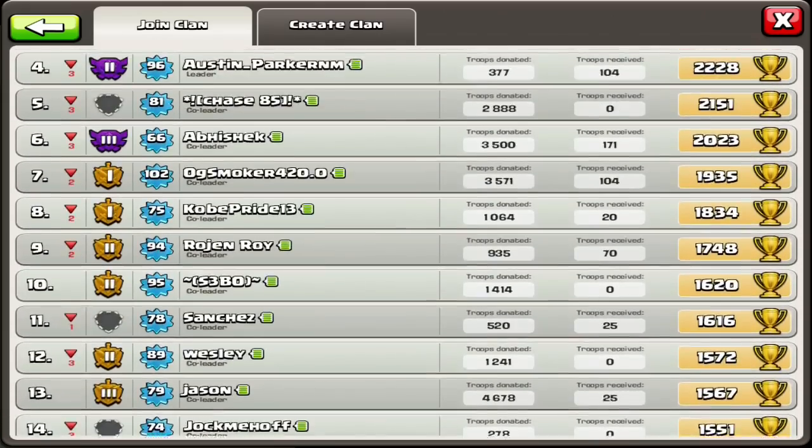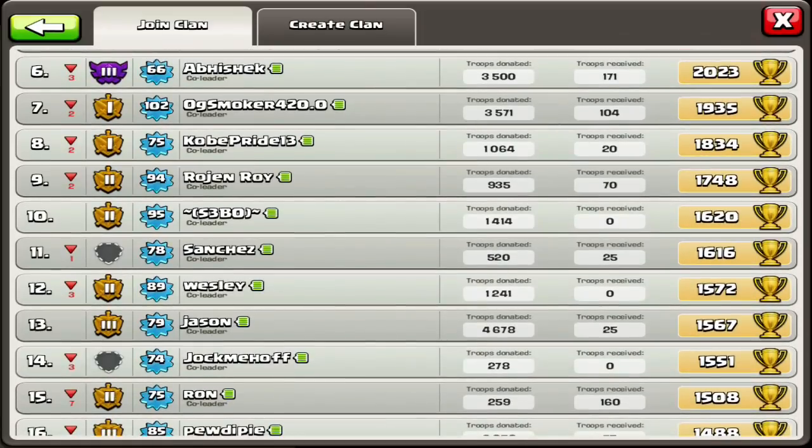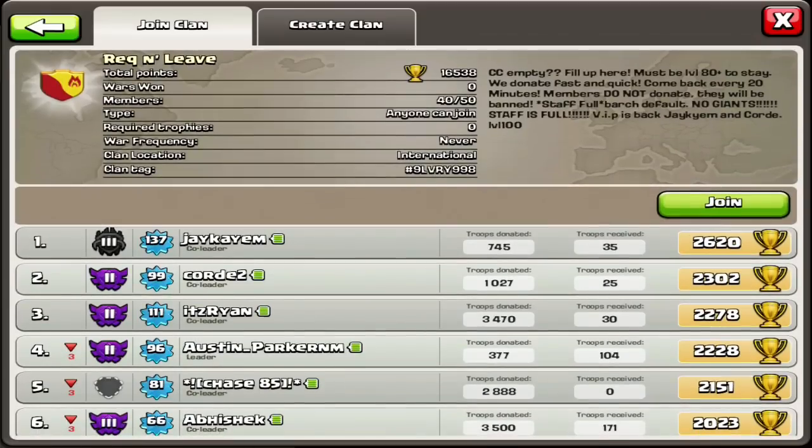Look at their levels — level 100s, 99s, 80s. All these people are high level, and that's because they are donating. They're donating so many troops and getting so much XP. This guy donated 3,500 in a day — for me, that would put me up by at least one and a half levels. That'd be awesome.